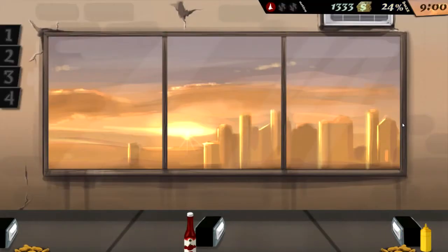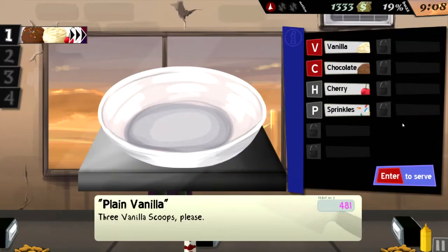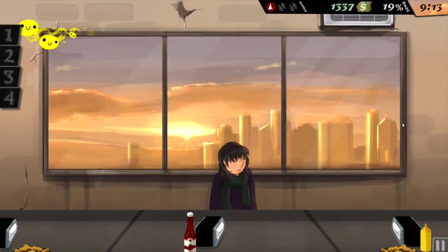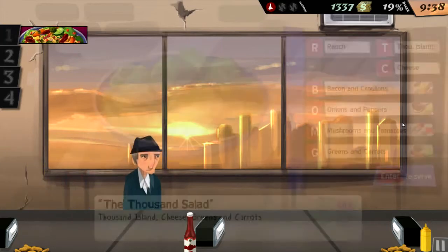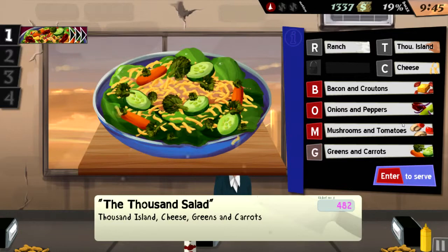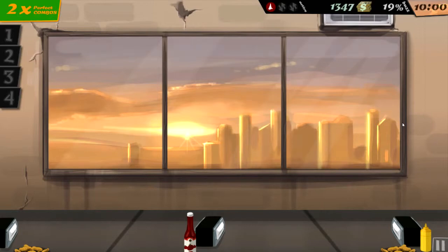It has been a little bit since I played this, so I'm probably rusty. What do you want? Vanilla. Enjoy your vanilla ice cream at 9:15 in the morning - what kind of person? Salad, thousand island. That was another thing - I upgraded this. It was 10 bucks per salad. It's more per salad.